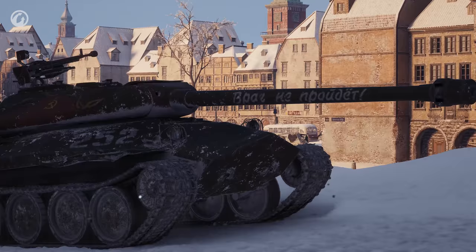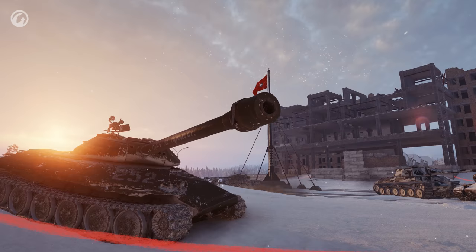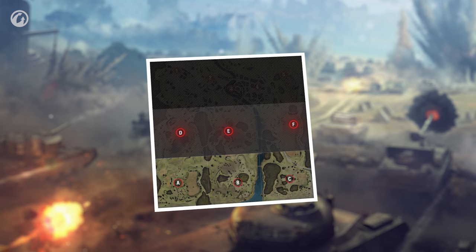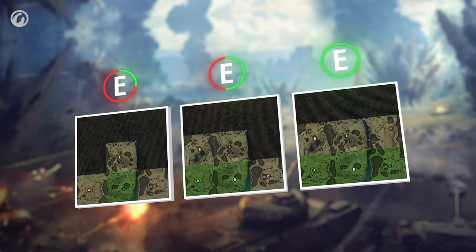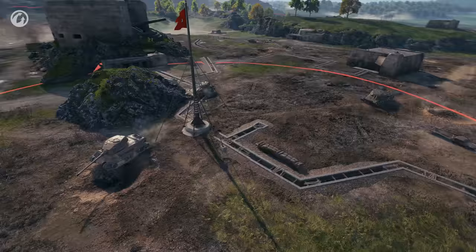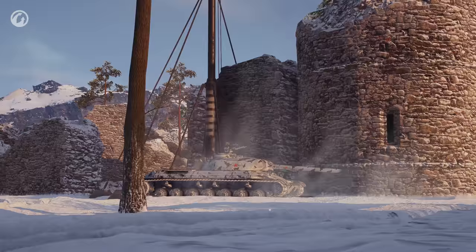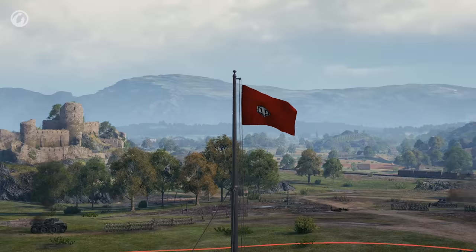The attackers win if they destroy three of the five turrets; the defenders must prevent them from doing so. The attackers have 12 minutes to breach the defenses and eliminate their targets. Capturing bases adds extra time. To occupy a control point in the second line, the attackers must control the base in the first line of the same front. The more points the attackers control in the first line, the faster they can capture points in the second line. The rules are the same as those in random battles, but with a couple of nuances: hitting a vehicle inside the capture circle does not reset the capture process — it halts the process for a few seconds. To completely stop the capture, all enemy vehicles inside the capture circle must be eliminated.